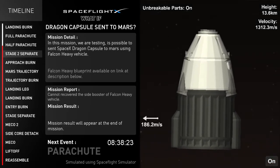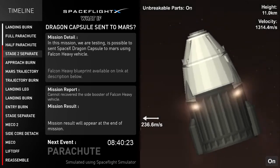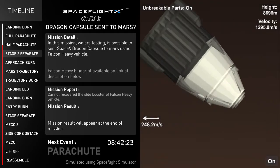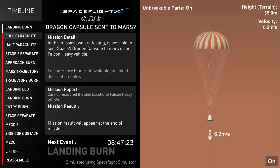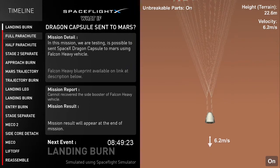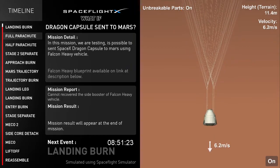Mars atmosphere entry confirmed. And now we are entering the Mars atmosphere. We will survive the entry — and now we have deployed the drogue parachute. Parachute deployed. Because the Mars atmosphere is very thin, the parachute is not working well, so we will perform a landing burn.